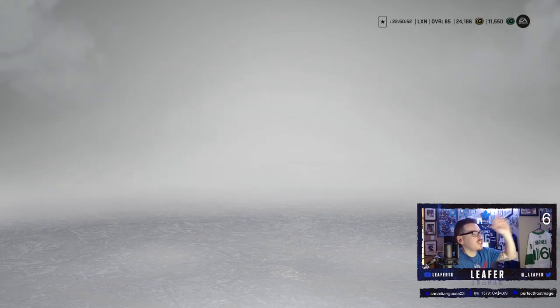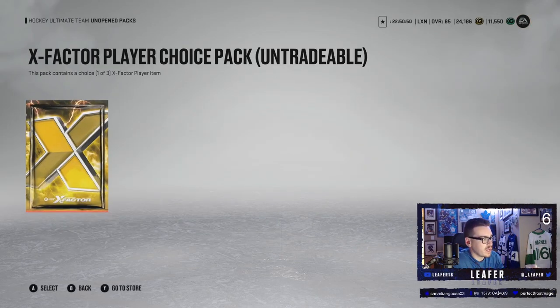We completed the HUT challenges, which I suggest you guys should be doing. It is a grind, but you get a free X-Factor Player Choice Pack. I'm hoping for McDavid, McKinnon, or Matthews. Any of the three would suffice. There are some other good ones, but those are the top three that I want obviously.